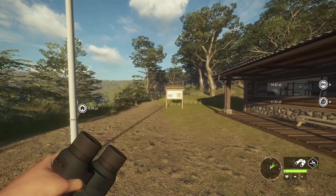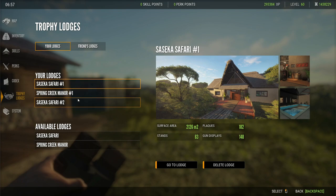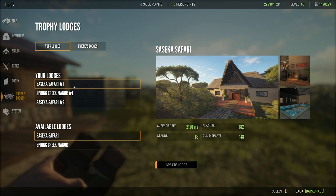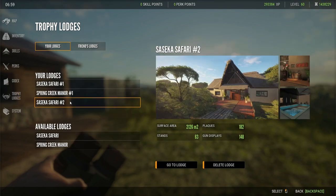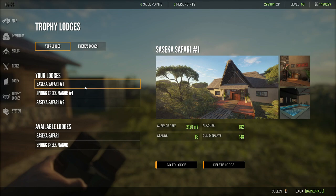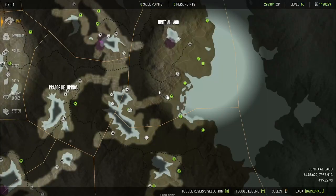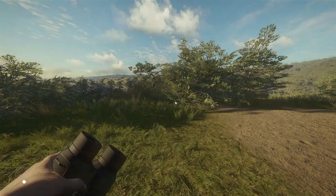There's no way to access trophy lodges from the main menu. You load into single player, click Trophy Lodge, select the lodge you want, and you can create more — up to five. You can also visit friends' lodges. The lodges are all DLCs. If you kill an animal and can't afford to taxi it yet, hit Save Harvest and it'll be saved. When you get a lodge later, you can go place it then.